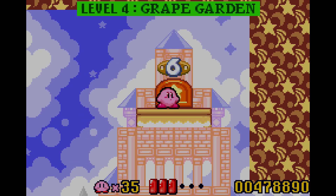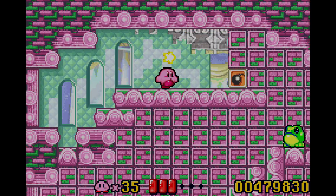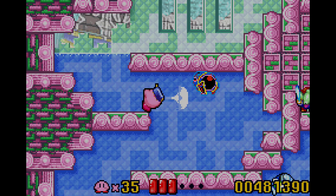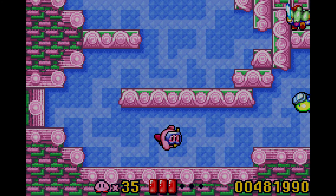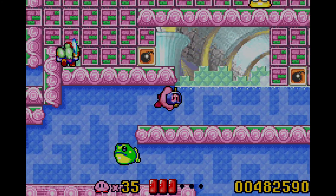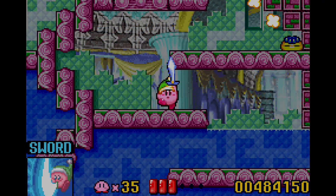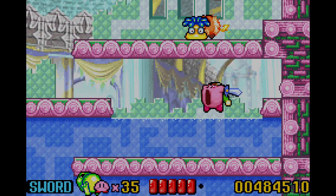Level 6 — there's going to be a secret switch so I'm going to have to keep my eyes peeled. There's Sword, which I'm going to definitely want to get. Sword's going to be very, very useful — it's probably one of the best abilities in the game. Sword is a really solid ability and I think it is one of the best, just because of how it works and how useful it is compared to other abilities.